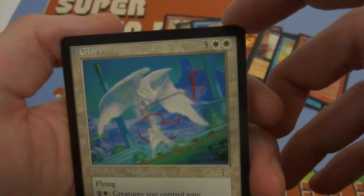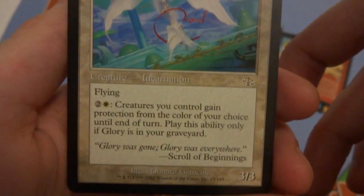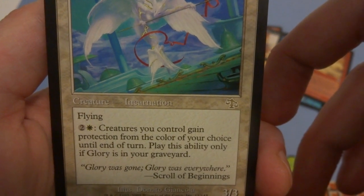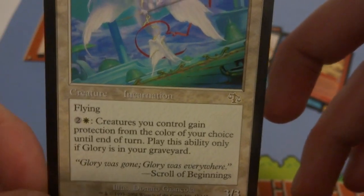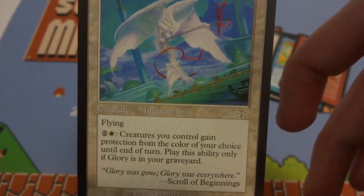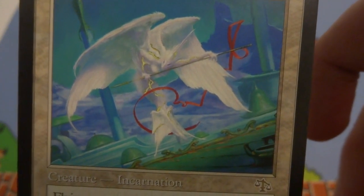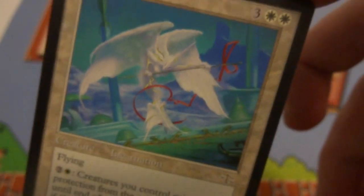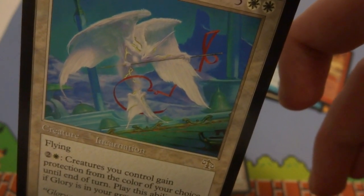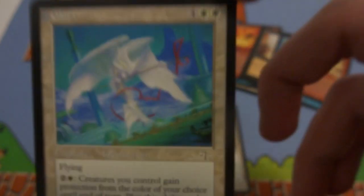The rare card I got is Glory — three and two white, creature incarnation, 3/3 with flying. Two and a white: creatures you control gain protection from the color of your choice until end of turn. Play this ability only if Glory is in your graveyard. So this hangs out in your graveyard and if someone tries to shock your creature, pay two and a white, say protection from red, and all your creatures are protected. Beautiful angelic-looking creature flying in the sky with a big staff and red ribbon. Drawn by Danto Goncalves.